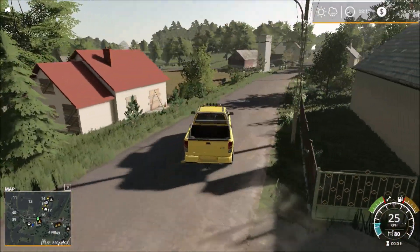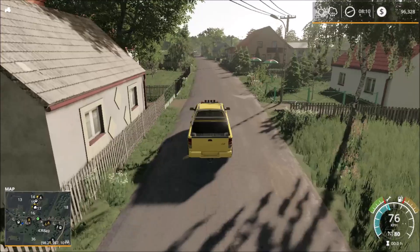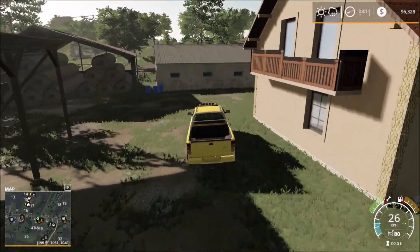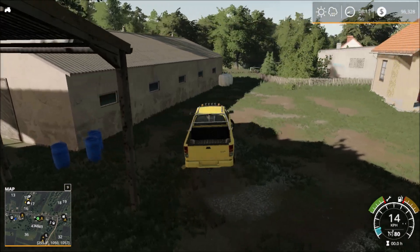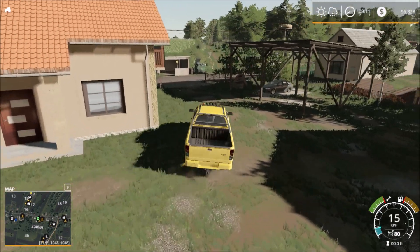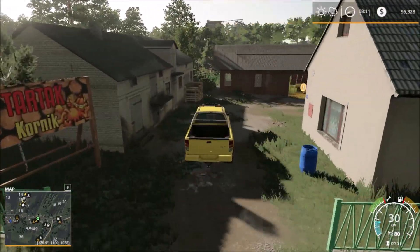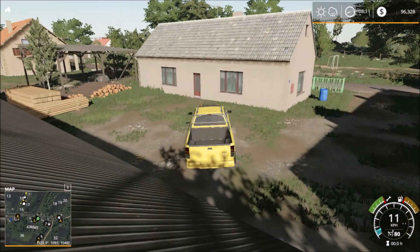We have two sell points on the way down. Inside here we have the barn — that's the barn sell point. On the other side of the road we have the next sell point, which is the sawmill. A small sawmill there.